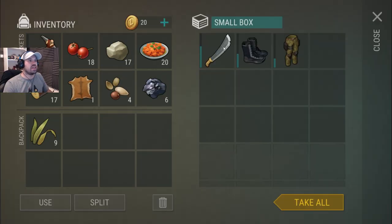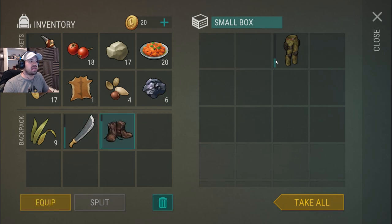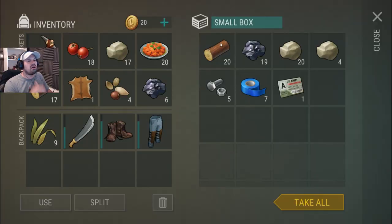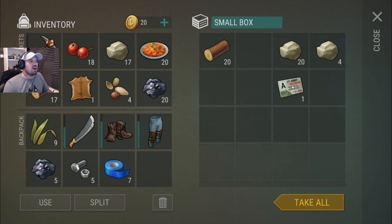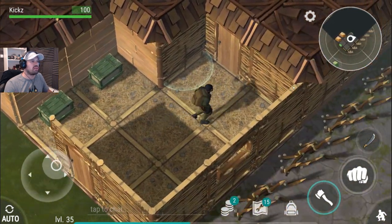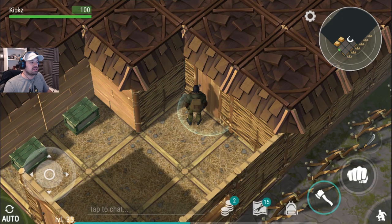Nice, look at that — we found a weapon straight away. We're going to equip these and keep them because they're very good. What is that — nine armor? That is very nice. And six armor — we're going to keep as much as we can. We don't really need the alpha bunker cart anymore; we already opened that and we have loads at home.